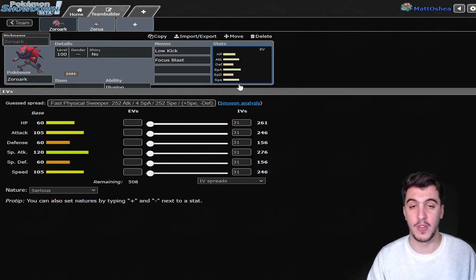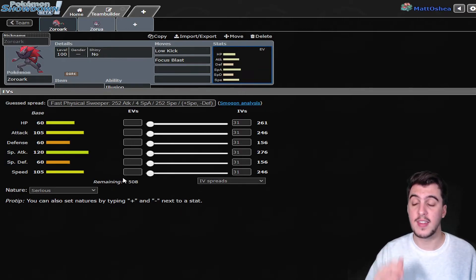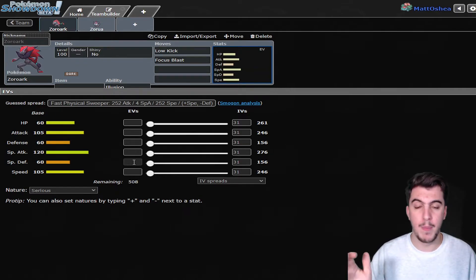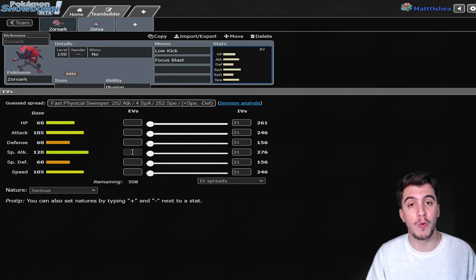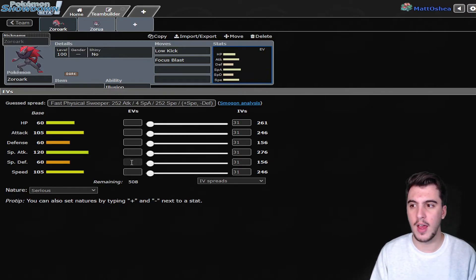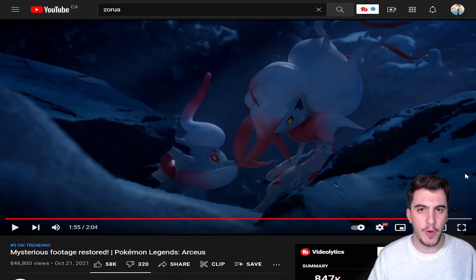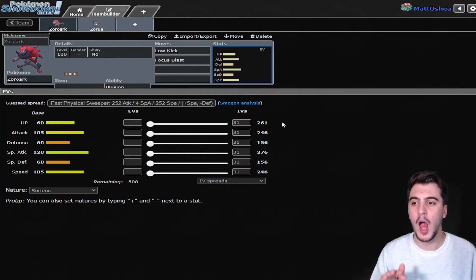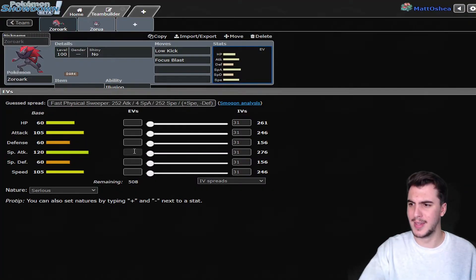I would not change anything about the stats on this thing. I think the stats honestly are perfect for the Hisuian version of Zoroark. You have the mixed attack vibes here — 105 Attack, 120 Special Attack, and 105 Speed, which is good enough but not too good to be broken. You don't want it to be broken because you want to be able to use it in the competitive scene. It has very lacking defenses, and I think that should continue based on the way this thing looks. It looks pretty frail — if it's bulky at all I'd be super surprised. There's no reason to change anything about the stats here.